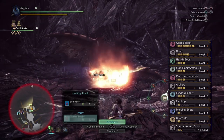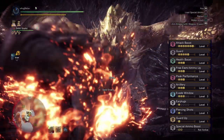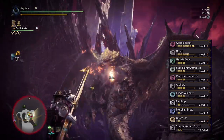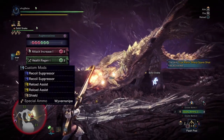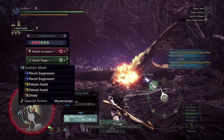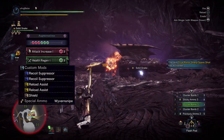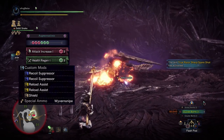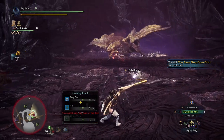You can put special ammo boost on your mantles as well. This gun would only have 2 per clip on cluster 3s, as compared to Zora with 3 per clip. For the augments, I suggest prioritizing the health regen augment first for better survivability and also for managing peak performance. For the custom mods, go for 2 recoil suppressor mods, 2 reload assist, and 1 shield mod. This will get your sticky 3s to high recoil and slow reload, same as the Zora HBG.